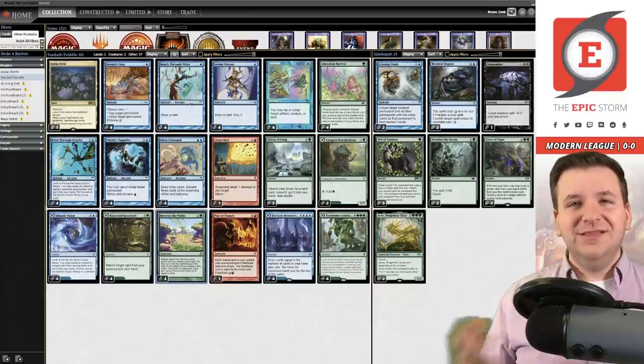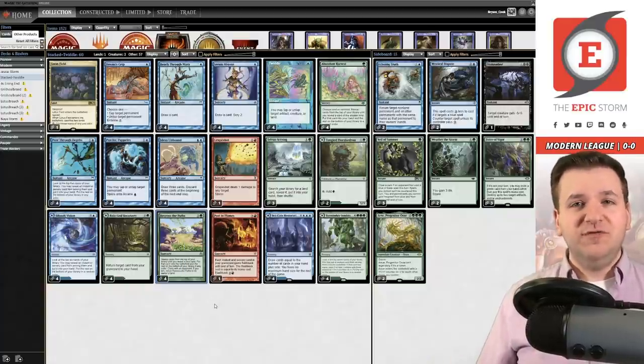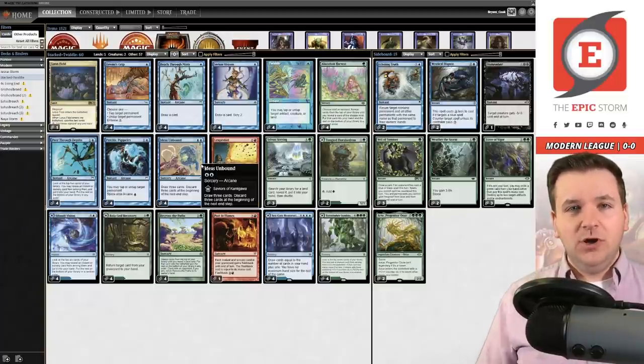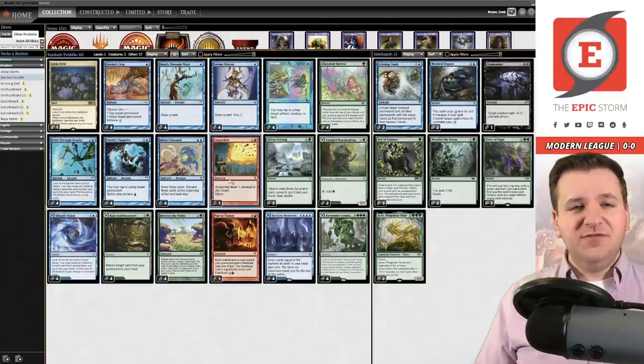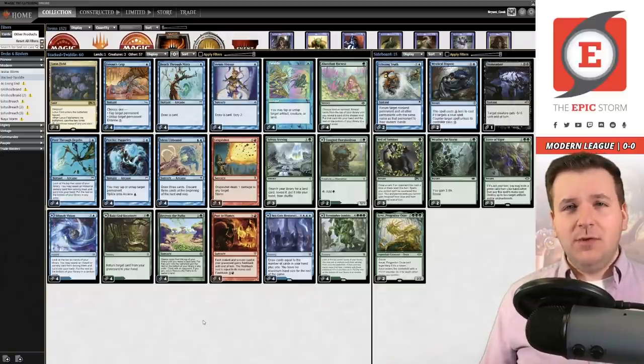Why is that good? We run a single Lotus Field in this deck as our only land, and that means Recross the Past always finds Lotus Field — which is what our deck is based around. If we've already had that Lotus Field in play, we get to stack our deck to win with Ideas Unbound, Through the Depths, plus tons of other sweet cards. Eventually we can cast Past in Flames into a lethal Grapeshot. It's an alternative to Belcher, and I'm a huge fan of Twiddle Storm.